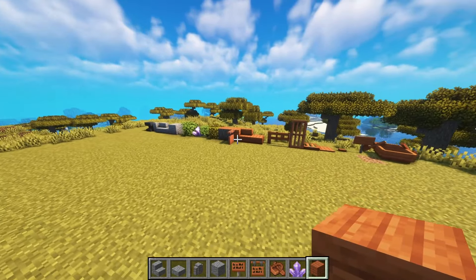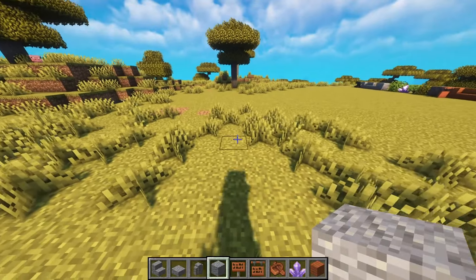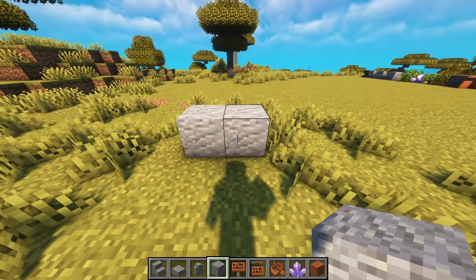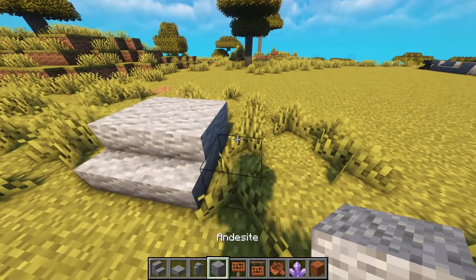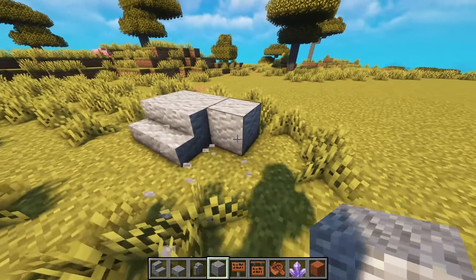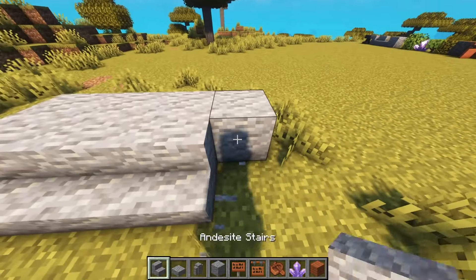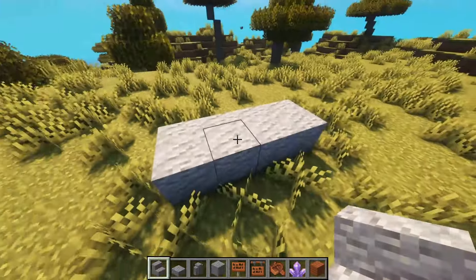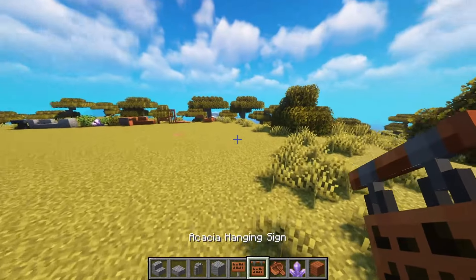So this is the block palette that we have. Maybe I forgot something, but that's okay. How do we start? I don't want to make a layout at first. I think I want to have an entrance, and the question is: do we take a single door or do we take a double door?